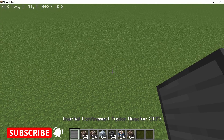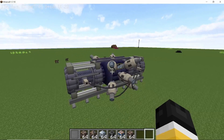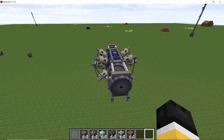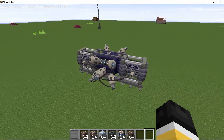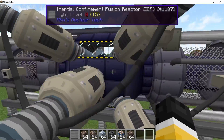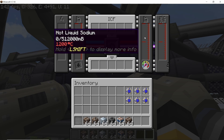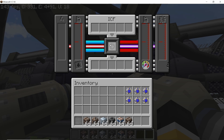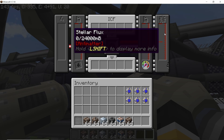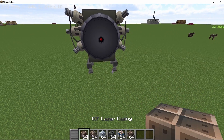Starting with the inertial confinement fusion reactor, or ICF reactor — this is a big multi-block structure that takes in lasers from both sides along with fuel pellets, and generates heat which is removed using coolers. It is by far the coolest looking reactor in Nuclear Tech mod. In the GUI, it's currently offline because we have no laser input. Liquid sodium is the coolant, fuel pellets go in the top and come out the bottom, and it also produces something called stellar flux. As it is a work in progress, there are no crafting recipes yet.